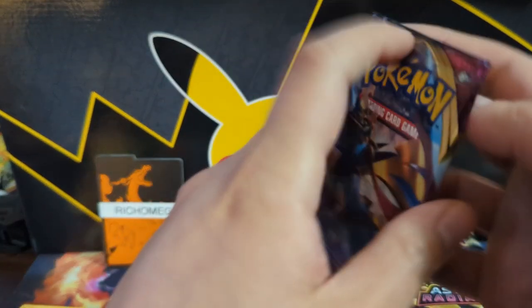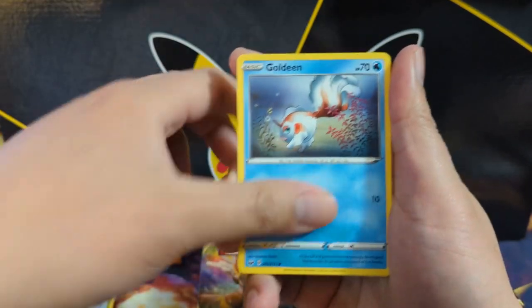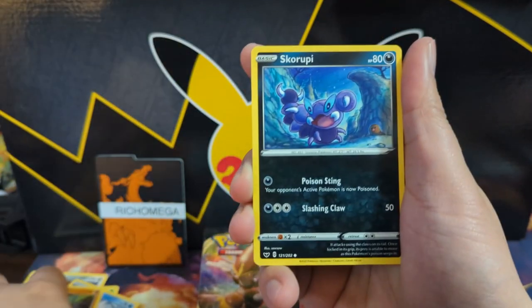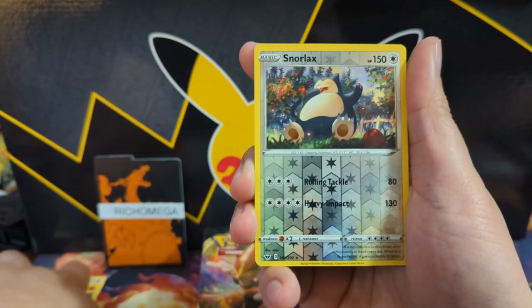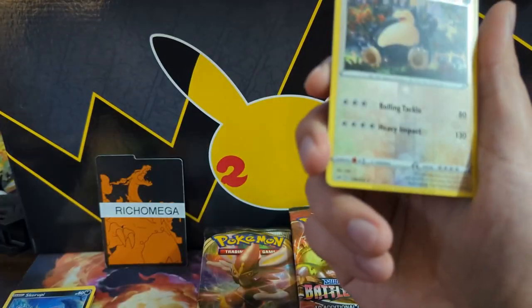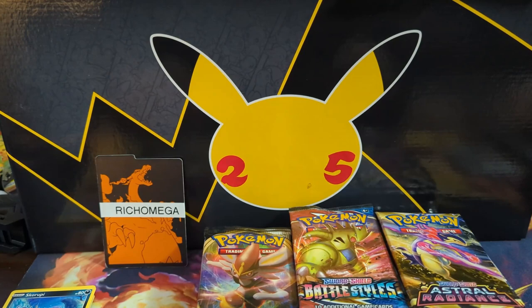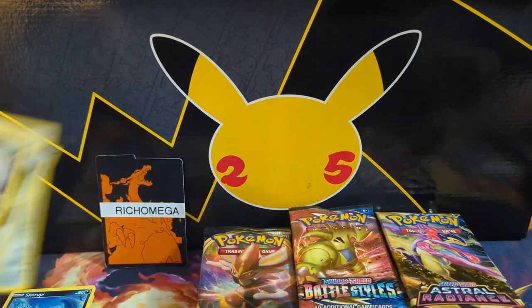Hope you're all having a good day. Apologies if I'm clearing my throat — it's mid-March and my allergies are starting to kick in; I took all my medicine and the spray. We got a reverse Snorlax — I forgot about this art. Sword and Shield Base has a lot of Snorlaxes in this set. Just a Grappaloct for pack number two.